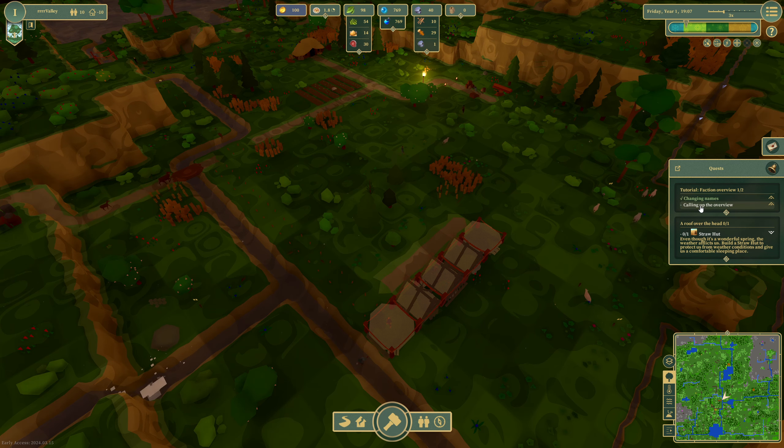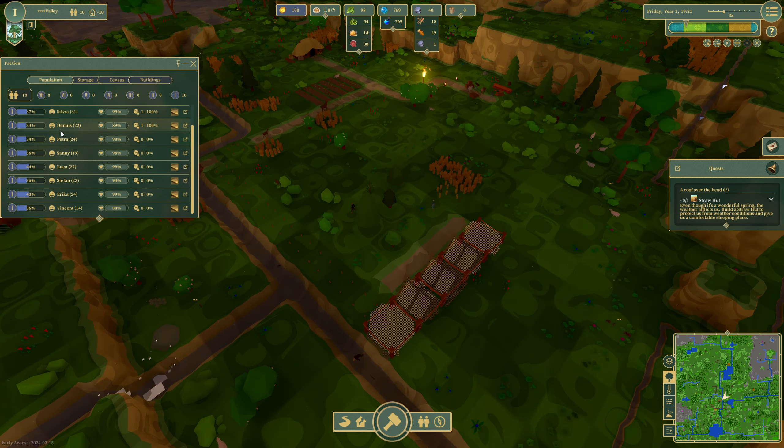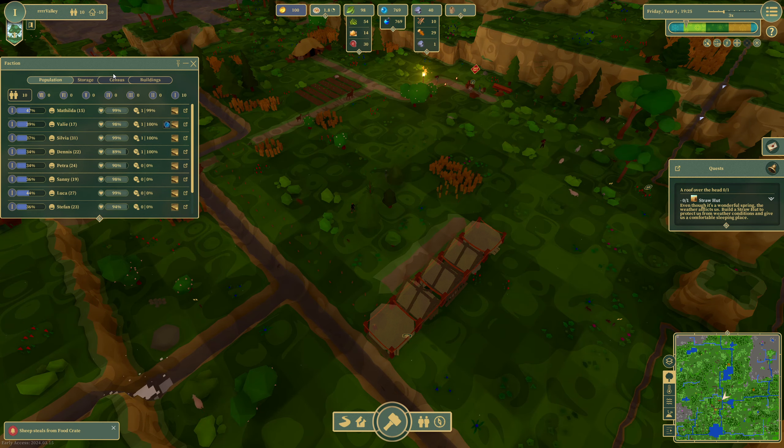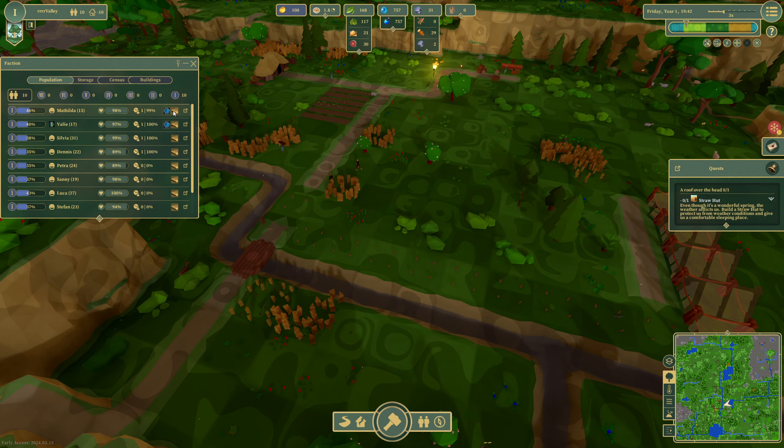Calling up the overview, changing names — you can open the faction window by clicking on the number of settlers or pressing F. So it's a little bit like Timberborn but with people. My current progress in this level: we've got age, happiness and health, and the items there.